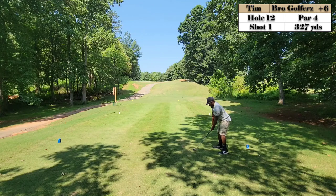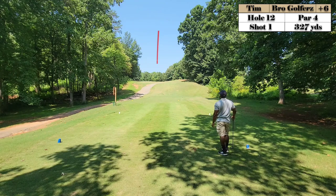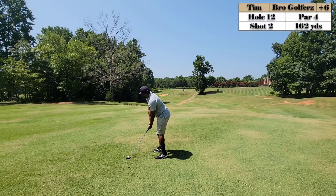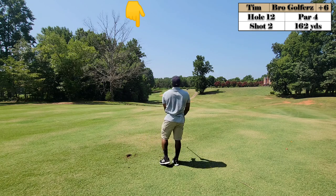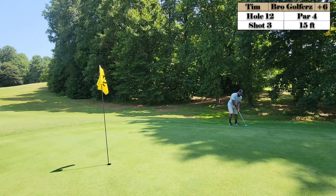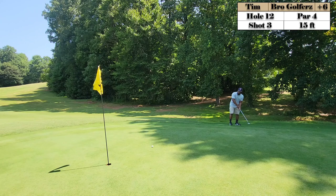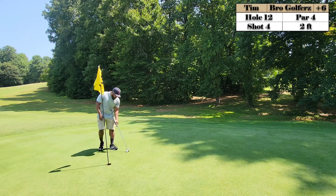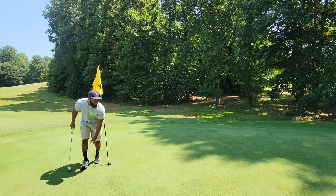Here we are on hole number 12, a 327-yard par four. This thing dog legs 90 degrees to the left. Ended up trying to hit right into the dog leg about 166 yards with the pitching wedge, and just didn't hit it the best. So now I got to go over these trees to make it to the green, but end up hitting a beautiful shot. You can see my target aim point was right over the point of that one tree. Ended up hitting the beauty right to the left side of the green, left myself about 15 feet. Just trying to make a nice confident stroke to leave myself a little tap-in par. Left myself about two feet — seems to be the story today. That's a par and we'll take it.